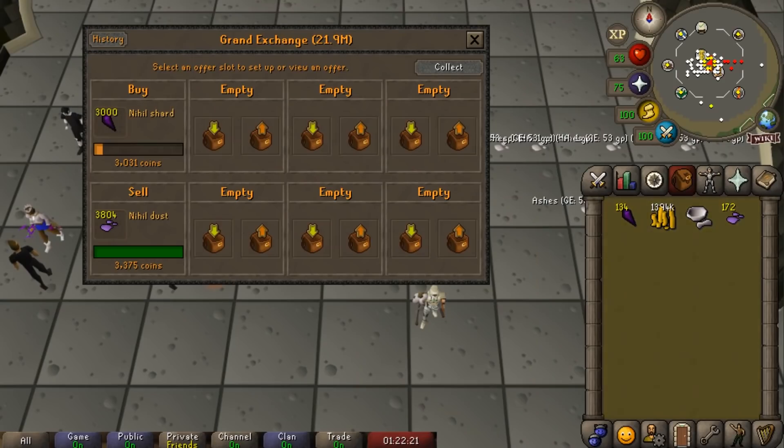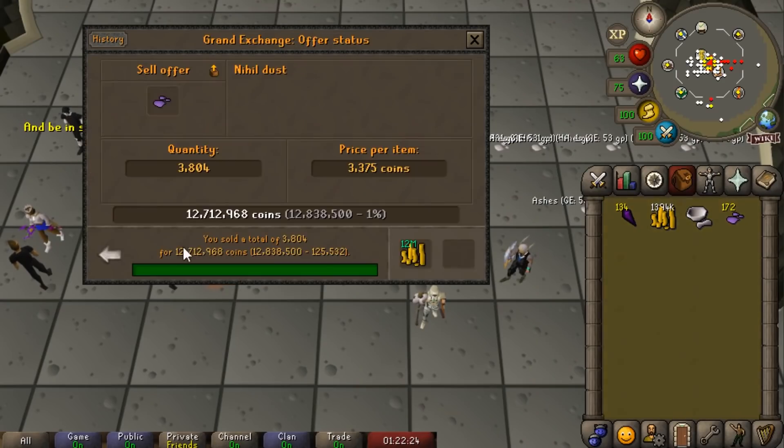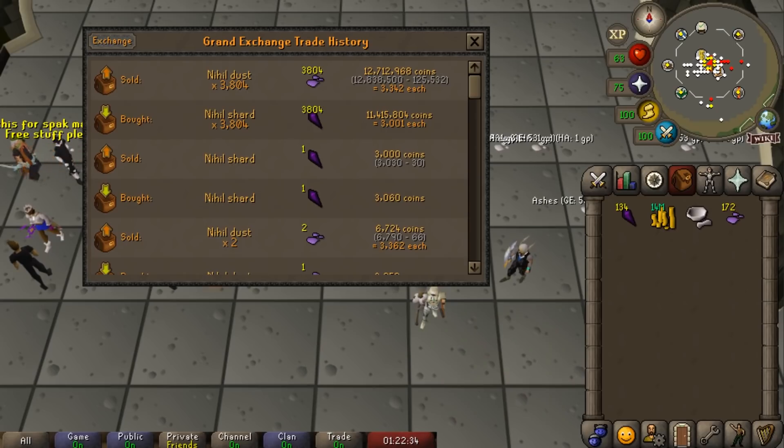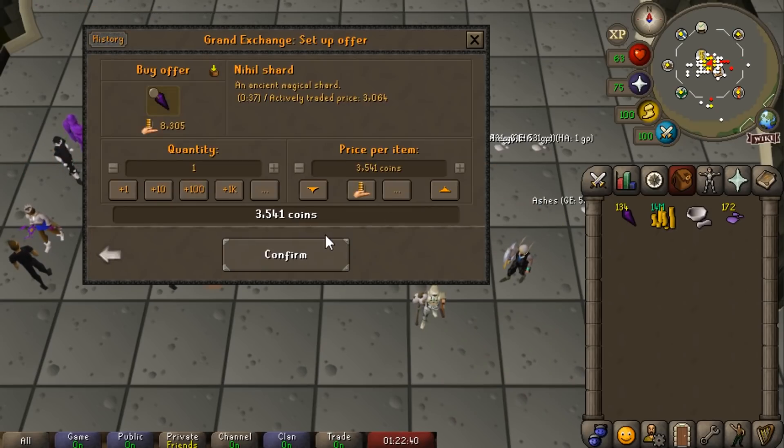There's another 4,000 Nihil Dust sold. The margin has slimmed a bit, but not by a whole lot, and we just made 1.3 mil on another 4,000 or so grinded. The margin will have to be very poor for me to not do this, because I literally don't have to pay attention.